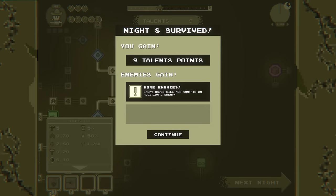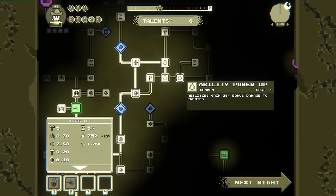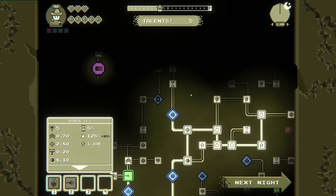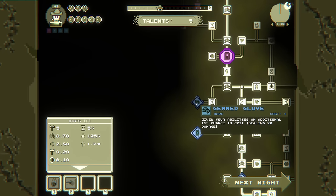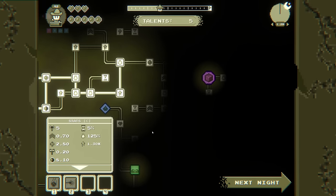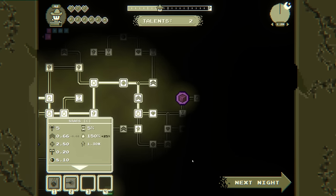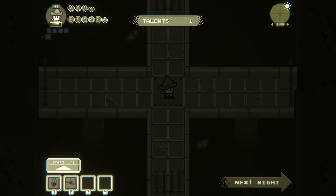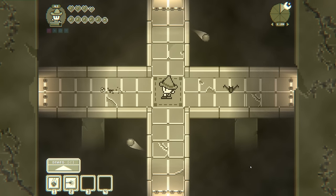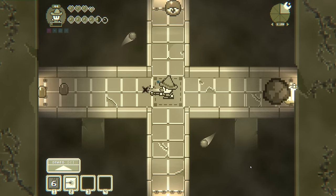Nine talent points — enemy waves will now contain an additional enemy. Obviously sketchy. I'm not needing them to one-shot more than at this point — this feels like a really good economy play. I'll grab the health. I would love another one of the interest gain things — they seem kind of busted to me.